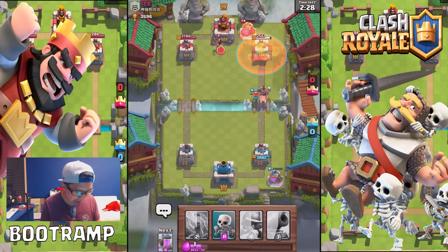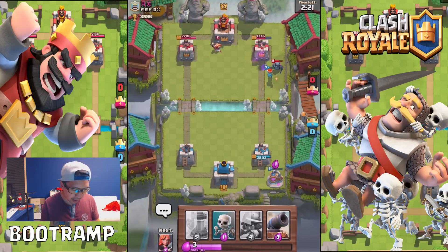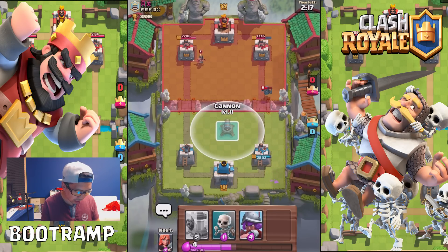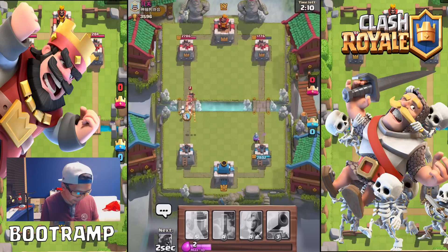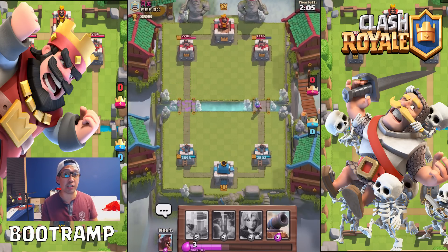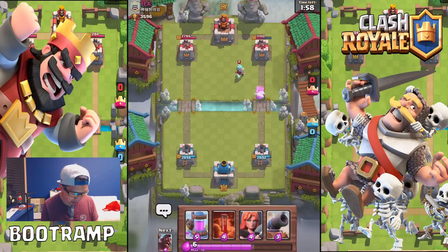Let's drop the Hog Rider. I'll zap that elixir collector right there. We're in the lead — it's going so good right now. Let's take care of the princess with the skeletons. Remember, don't drop them too early on the princess because she basically switches target, and when she switches to your skeletons you're gonna lose them. My musketeer is working the tower — all good.